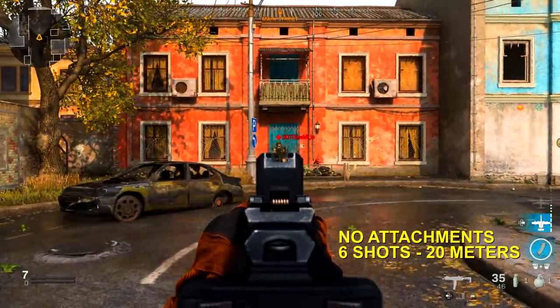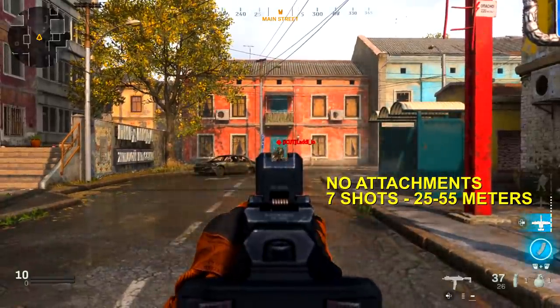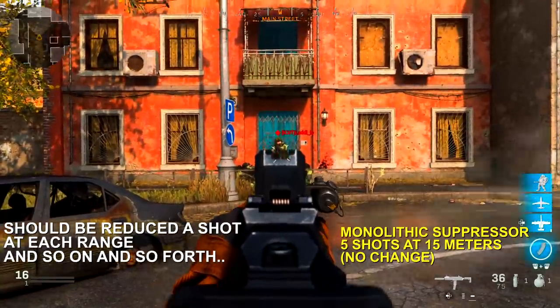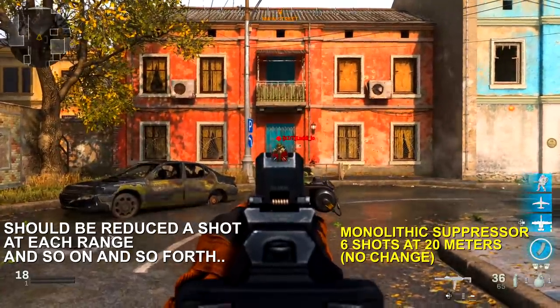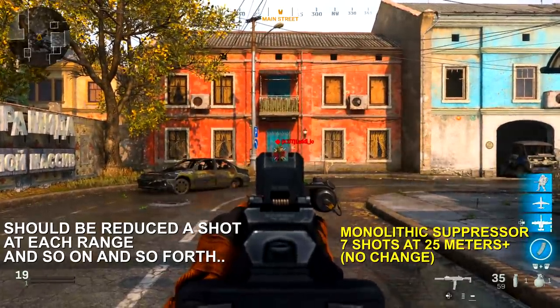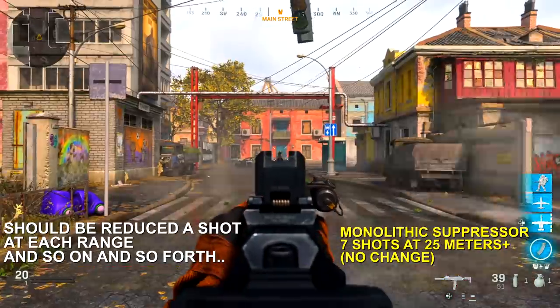It's 6 shots to kill at 20 meters and 7 shots to kill from 25 to 55 meters — obviously not great compared to other weapons. I tested it with the monolithic suppressor and the FSS Recon, and the damage range was identical to having no attachments at all.